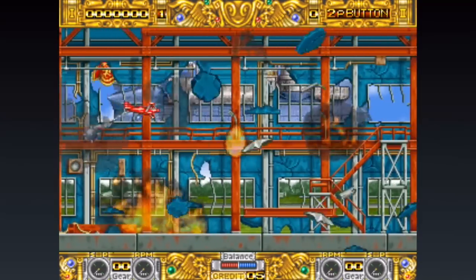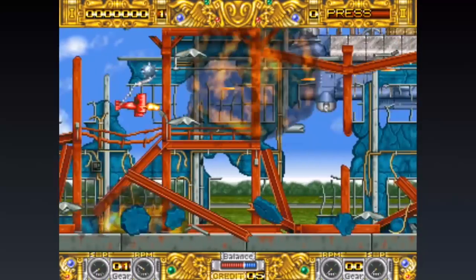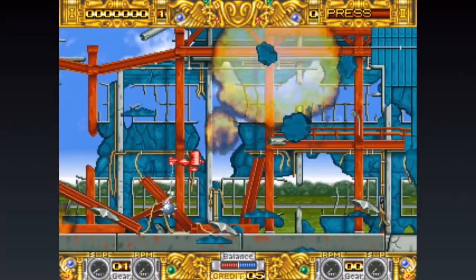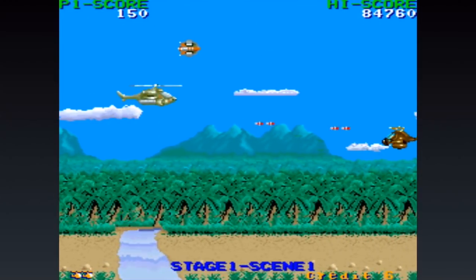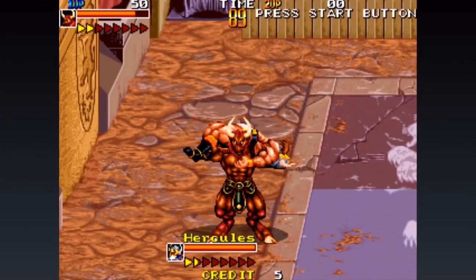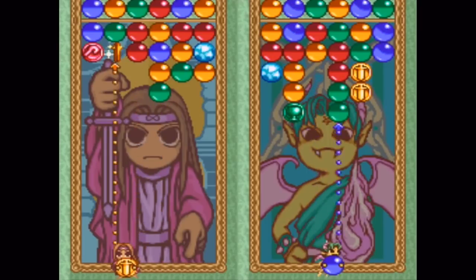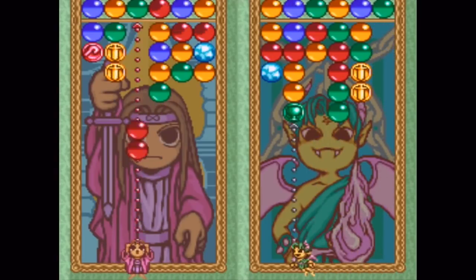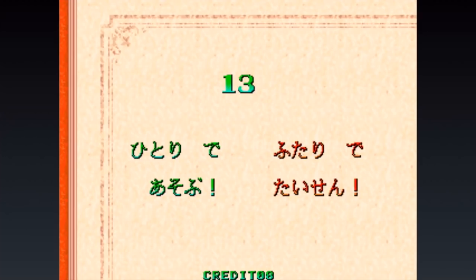There are also six more Data East games worth mentioning, starting with the arcade port of Boogie Wings — a forgotten gem of a 2D shoot-em-up that needs to be played immediately. Other additions include the helicopter shooter Cobra Command, a one-on-one fighting game called Mutant Fighters, and the Super NES version of Super Birdie Rush. We'll also be getting the Super Famicom port of Magical Drop, as well as the arcade sequel Magical Drop 2. And yes, those games are entirely in Japanese.